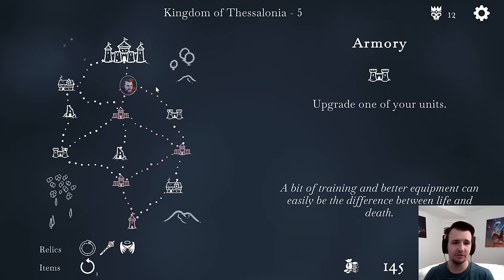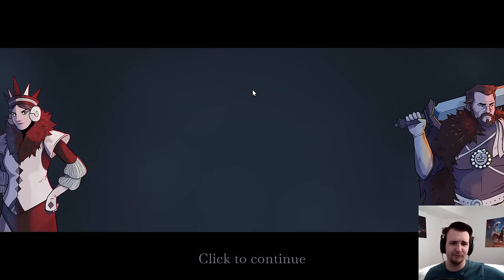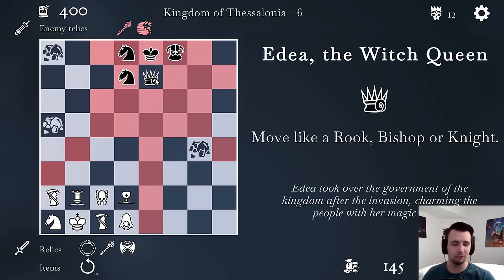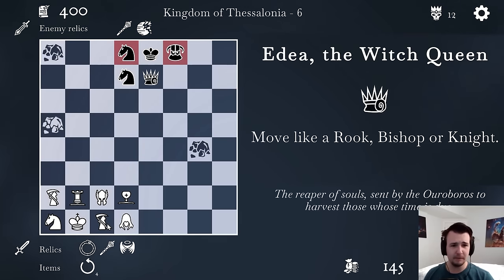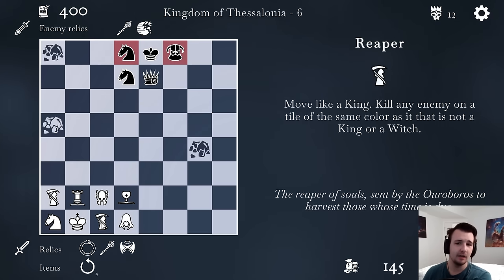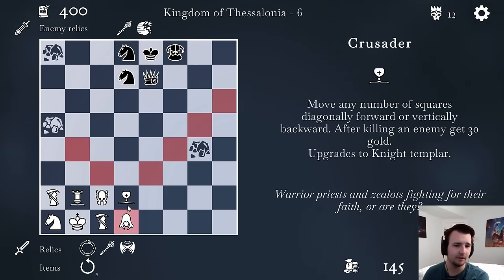Another piece I can recruit. The Crusader got buffed — after killing an enemy, get 30 gold, and it has a Y-shaped attack. I'll try it. I'll keep getting more units because strength in numbers is good. Having a Reaper that starts on a light square and one that starts on a dark square sounds pretty good, so I'll try it. Now it's time for the first boss fight — up against Edea, the Witch Queen. She can move like a Rook, Bishop, or Knight, which would be brutal.